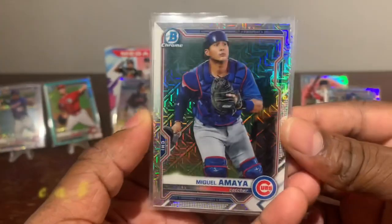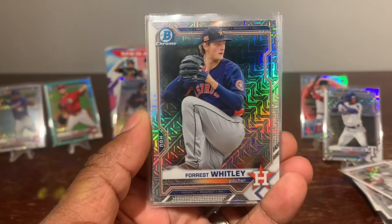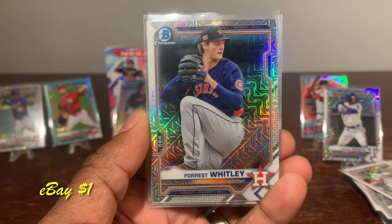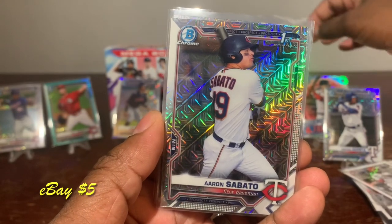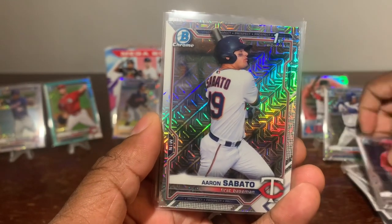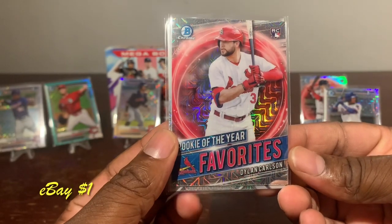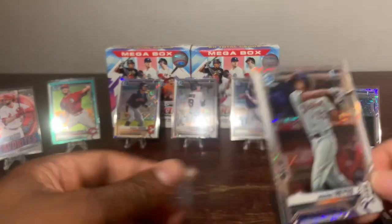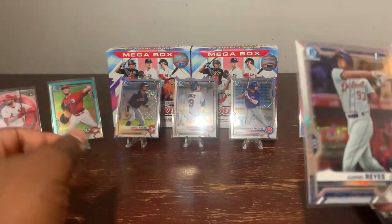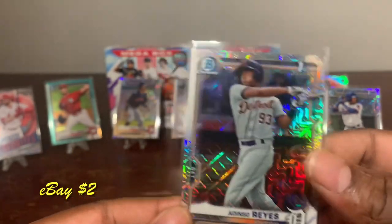Up for the last chrome packs. This is Miguel Amaya, Amaya. We got Forrest Whitley, Aaron Sabato first Bowman — boom, give him some shine. Let's take down Mr. De La Rosa, give him some shine. Up next, Dylan Carson — very nice, Dylan Carson. And last but not least, another first Bowman of Addison Reyes — boom! There you have it, guys.